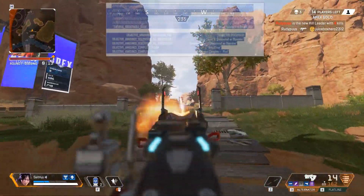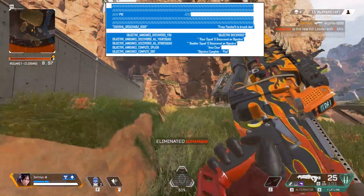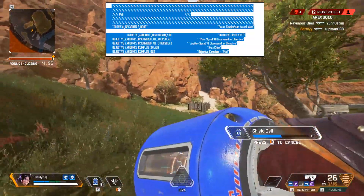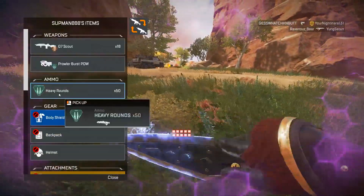I'll show on screen right now a set of PvE files that include a breachable door and multiple different objective files that say your squad discovered an objective, another squad discovered an objective, area clear, and objective complete. Honestly, it's not that great of information because there are no specifics.